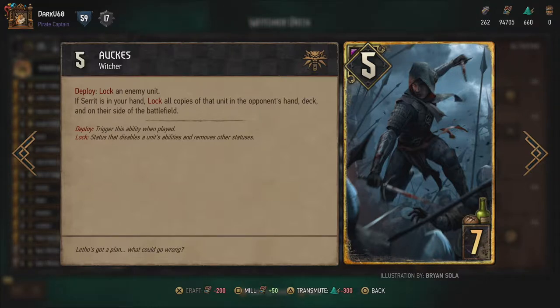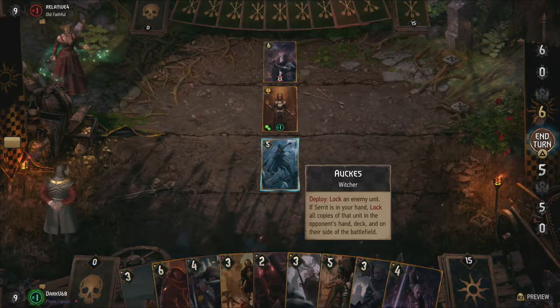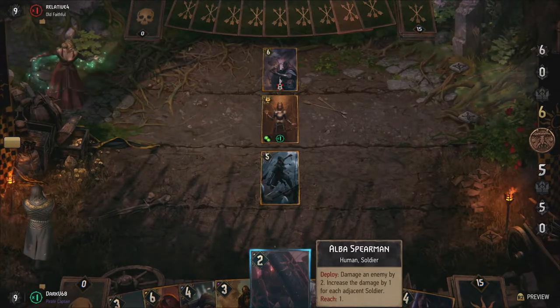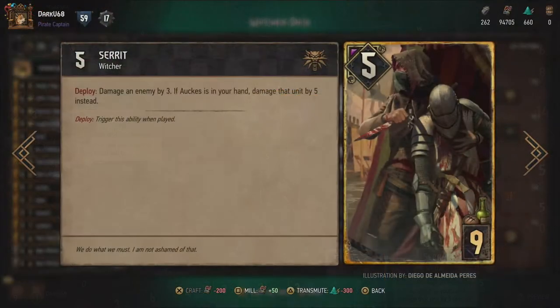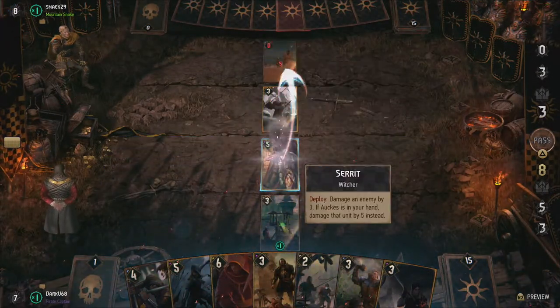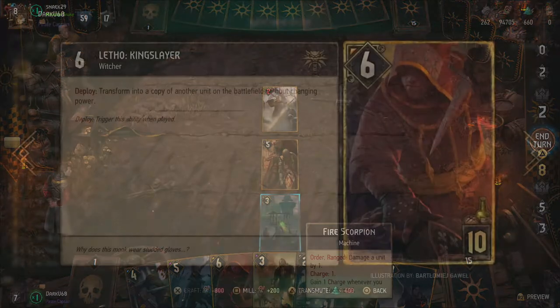The next duo is Nilfgaard-specific: the Viper School Witchers, Seret and Oks. These two work in tandem. Oks can lock units — either one or all copies of a target — when Seret is in your hand, a pretty handy option to have, and his power is not too shabby at seven. When Vesemir has been used twice, Seret shares the same power level but is the damage dealer of the two. He can dish out three damage to any target on his own, or five damage with Oks in your hand, meaning Seret can represent a total of 12 points in a single move.